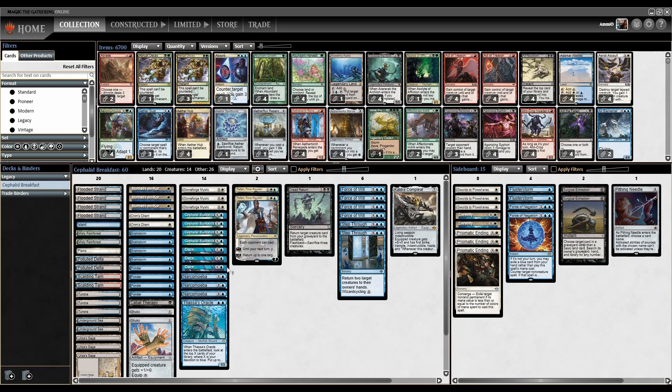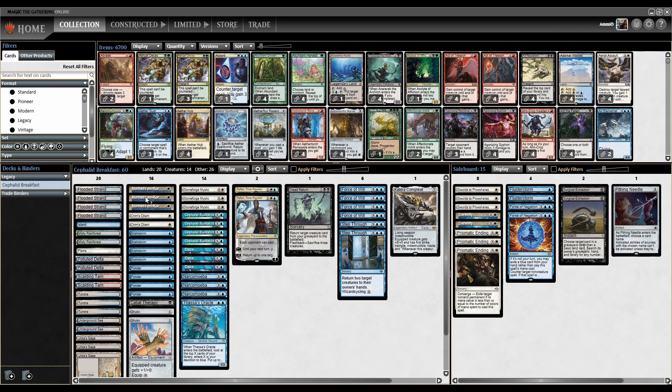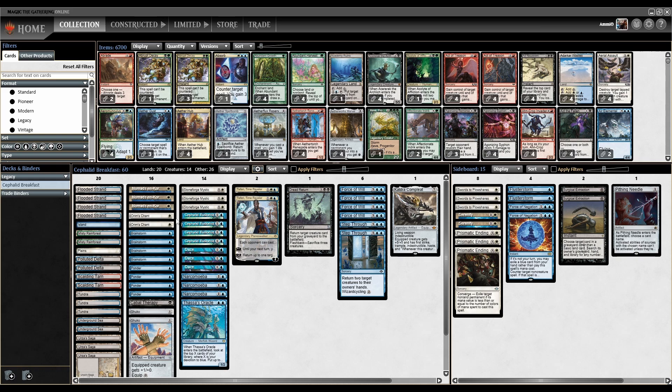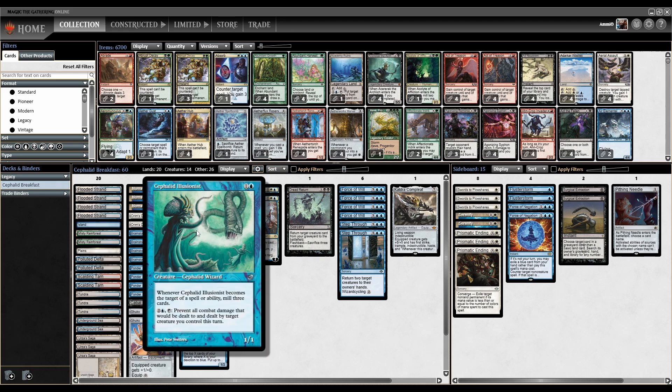So this is Cephalid Breakfast. It is a combo deck built around combining Cephalid Illusionist with cards that target it over and over. Cephalid Illusionist is a two-mana 1/1 — whenever it becomes the target of a spell or ability, you mill three cards. You have two ways to do that: Nomad's Encore, a one-mana 1/1, or Shuko, an equipment that equips for zero. You target it over and over to mill your whole deck.